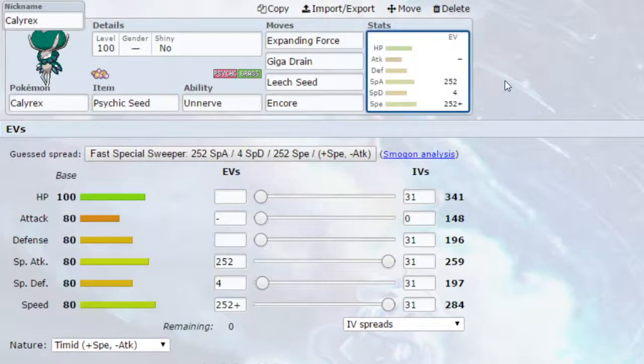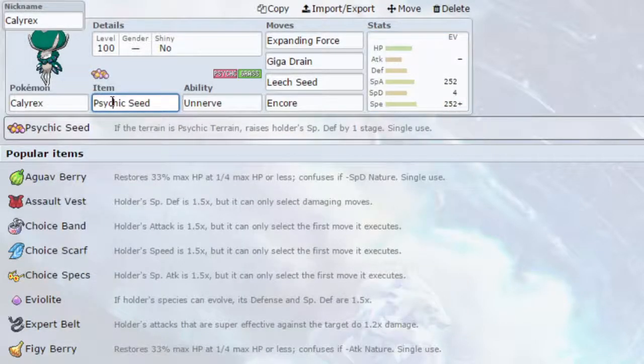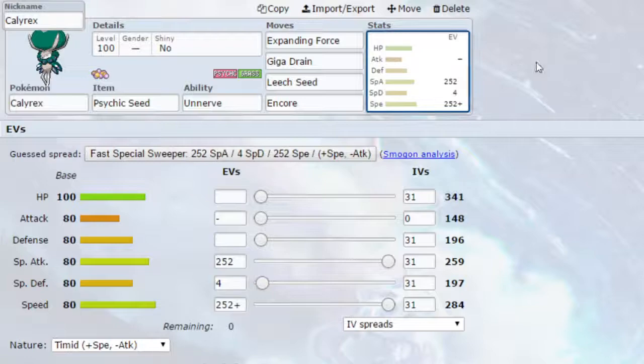Finally, I have a Dynamax set for Calyrex — one of my favourite sets at the minute. You can hold a Psychic Seed or a Terrain Extender. Psychic Seed raises your Special Defence by one stage, while the Terrain Extender extends the Terrain from 5 turns to 8 turns. The idea is to Dynamax and use Expanding Force to set up Psychic Terrain, which lets you use Expanding Force at 1.5 times power and hit all foes in the field. In singles that's not going to work the same way, but Expanding Force can still cause a lot more damage when you are out of Dynamax.